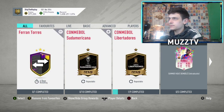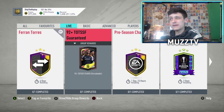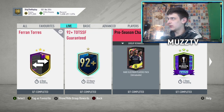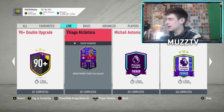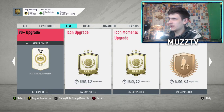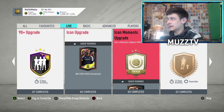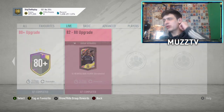Let's see if we've got anything else in terms of SBCs. We may have a 90-plus — I've not really done any of these 90-plus on this account in a while. The 90-plus may have come out today. I'm not too sure. Got KDB in 90-plus — I think that came out today? Either way, I think that's it for SBCs, pretty much just Ferran Torres.